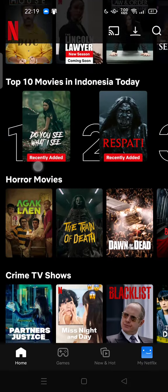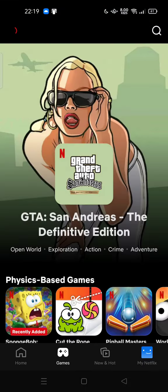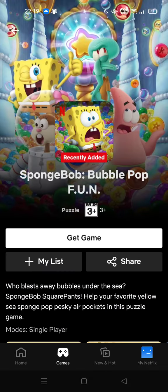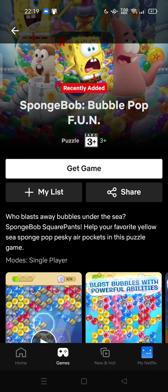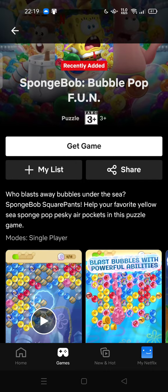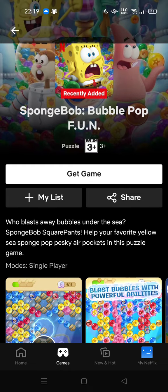There is a new game recently added: Spongebob Bubble Pop — fun and fun. This is a puzzle game category where you blast away bubbles under the sea with Spongebob Squarepants, your favorite yellow sea sponge.